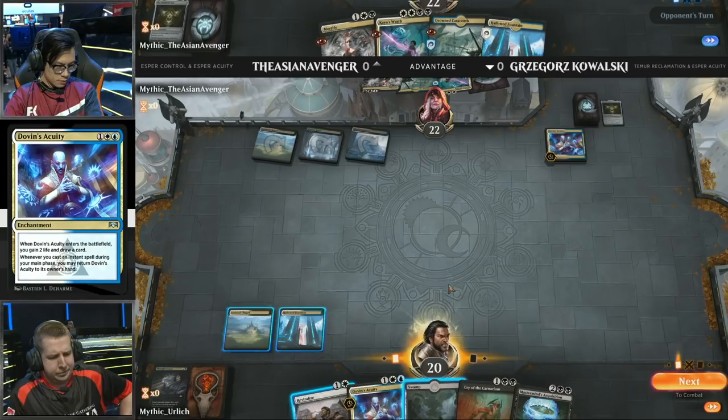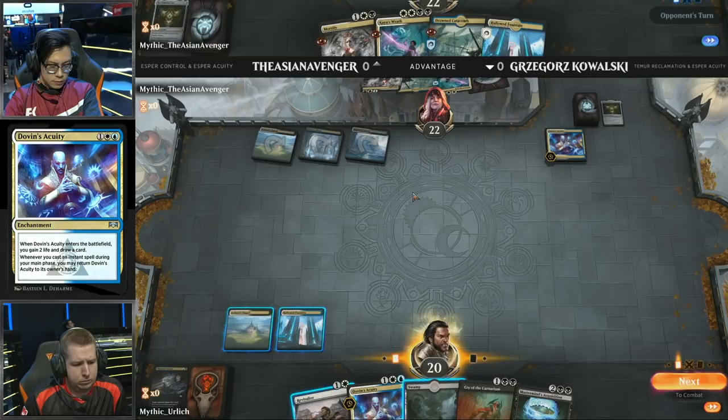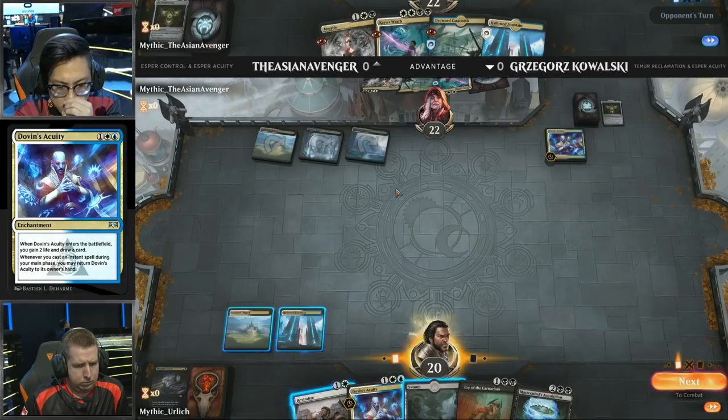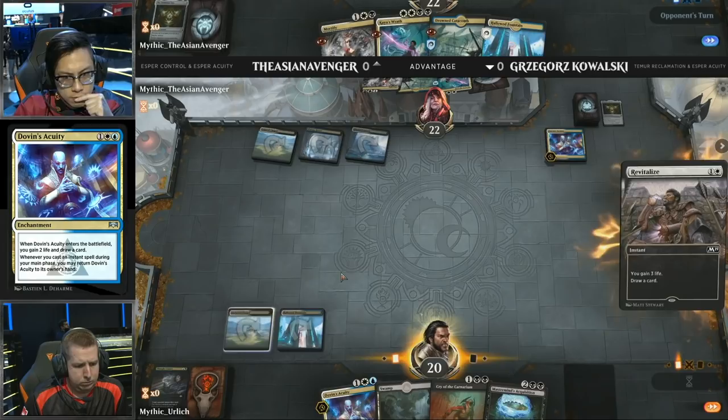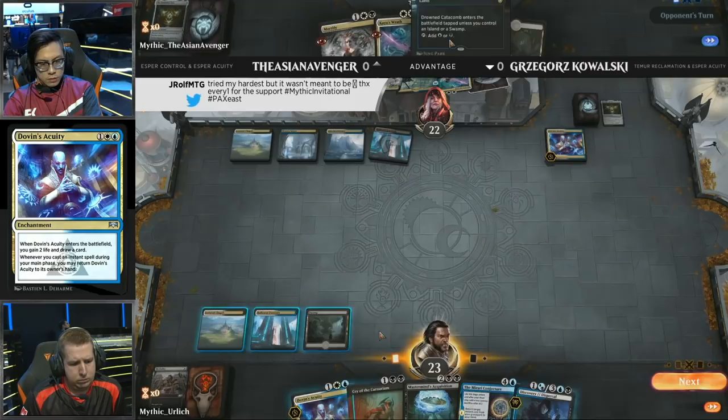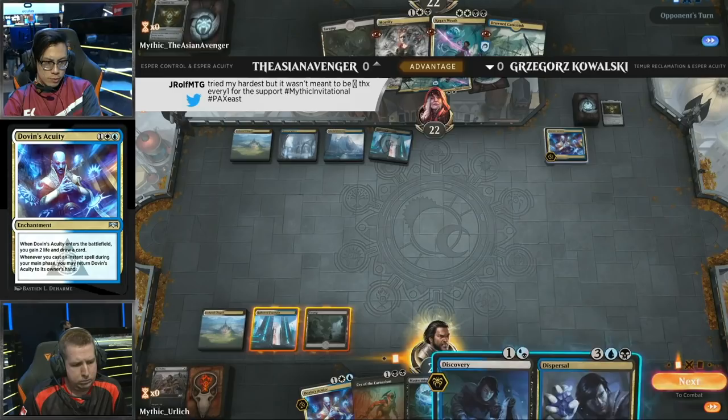Kaya's Wrath won't be doing much for Asian Avenger. Now Kowalski is in a really awkward spot — after the Asian Avenger top-decked Dovin's Acuity, he has Acuity to play this turn but knows the Asian Avenger has Mortify. Because Asian Avenger drew Acuity, he can go Mortify, return Acuity, and get ahead. So Kowalski chooses not to play the Acuity because of the Mortify in Asian Avenger's hand — he'll probably want to find a second copy as backup.